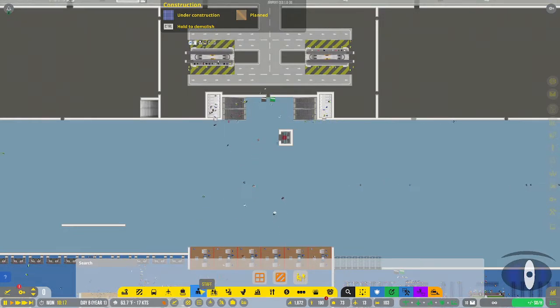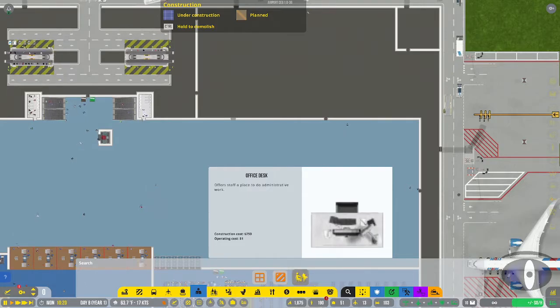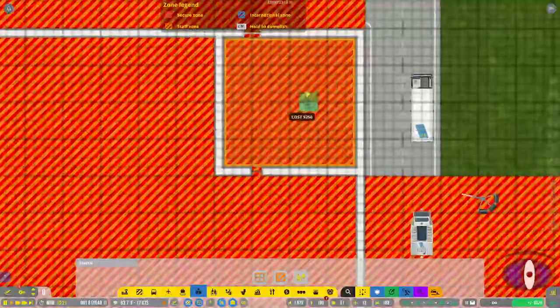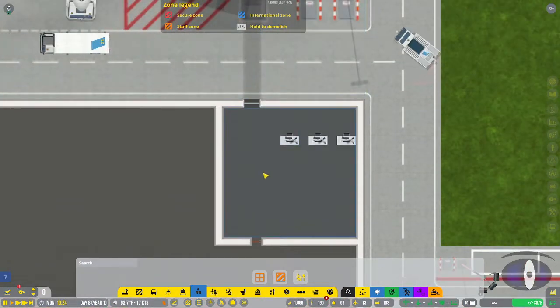Next is the staff area, which includes the staff room and staff zone - also available in the zones and rooms section. The last thing here is an office desk, which I'll place down. When staff are in the room, they'll go sit at the computer and do paperwork.